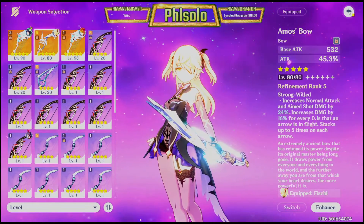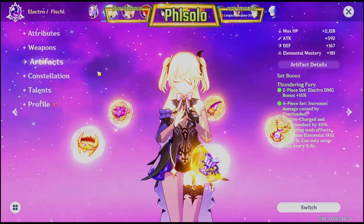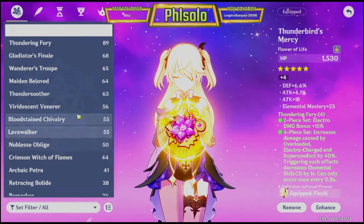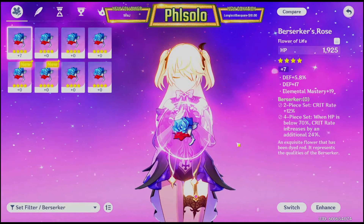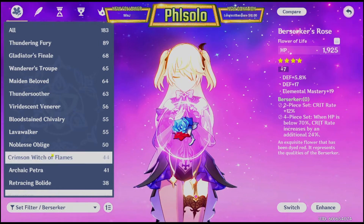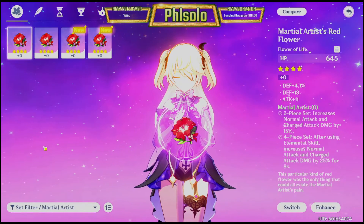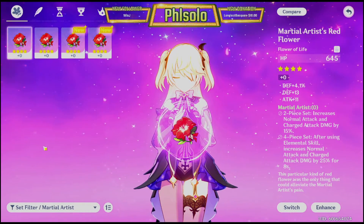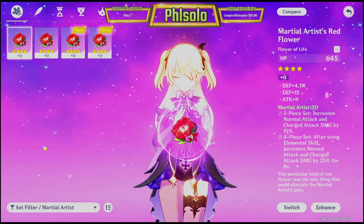Let's talk about her artifact build. If you just got her and you are struggling for artifacts, the best beginner artifact combination is the 2-piece Berserker, which increases her crit rate, and 2-piece Martial Artist set, which increases normal and charged attack damage by 15%. Those are the two best low-budget beginner artifacts — you can get these pretty easily, at least at 3-stars.